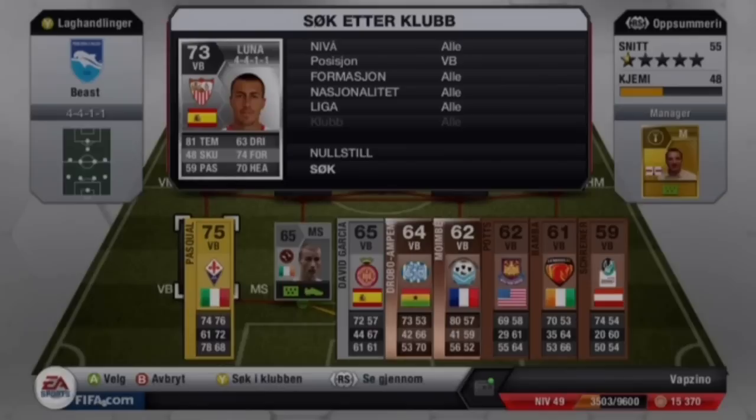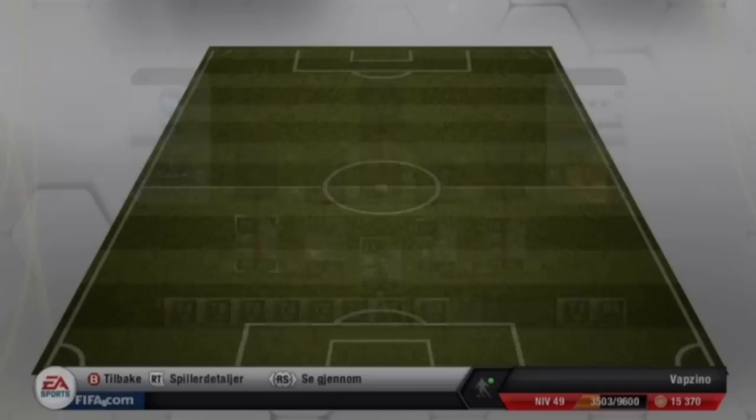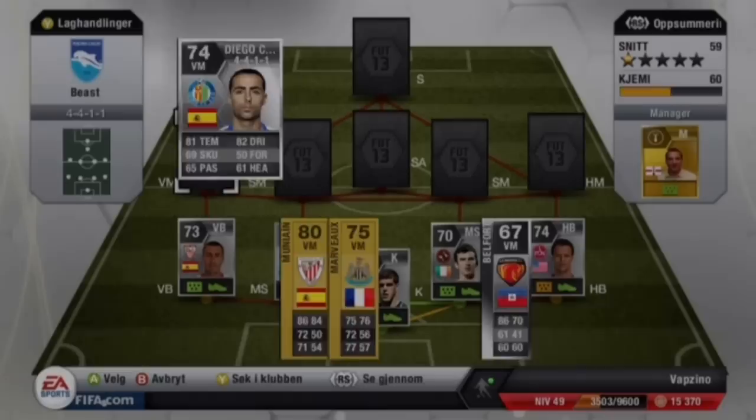The left back is going to be Luna. He's the second player that really surprised me a lot. He is really good in defense and he can also score goals. He has scored 2 goals for me and is not listed in the goals stats. One of those goals was on a free kick, which you're going to see later.